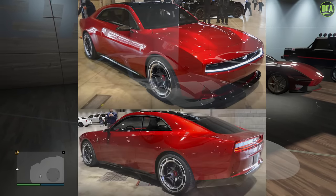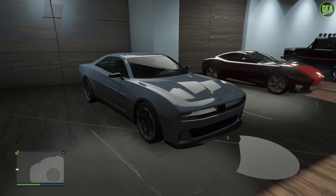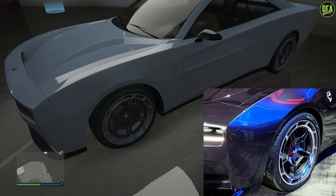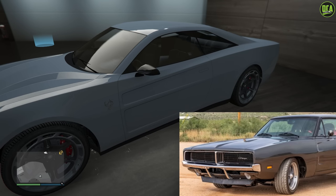This car is primarily based on the 2024 Dodge Charger Daytona SRT Banshee Concept — a very long name, but it's sort of nicknamed the EV Charger or the Dodge Charger EV, because it's the new fully electric Dodge Charger. I love how they actually got the stock wheels almost identical to the real ones, and even the logo there on the fender just looks fantastic.